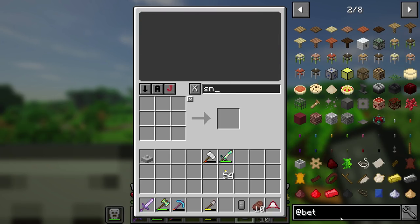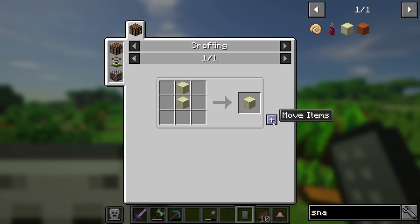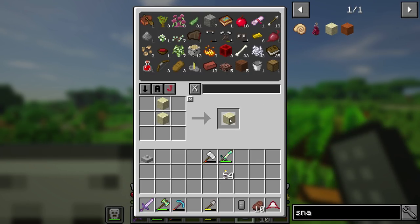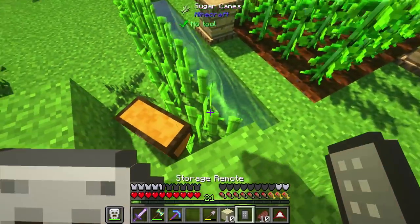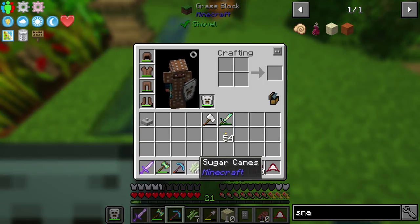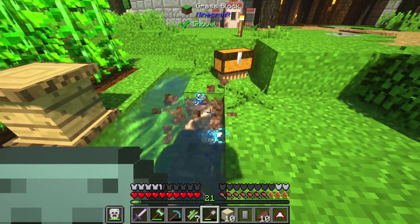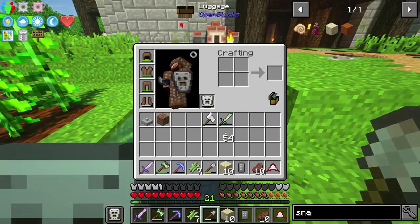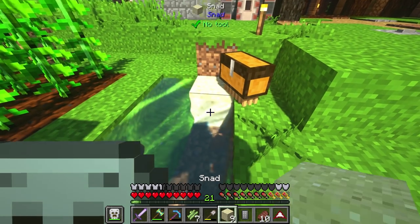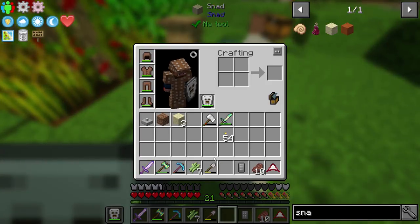Snad is going to be the way to upgrade our sugarcane production. It's kind of a funny thing, but snad is really a thing. We can go ahead and make a few of them and replace our sugarcane with snad. Let's just go ahead and replace all this and completely get rid of this whole line. Sugarcane will grow faster on snad — it definitely will.